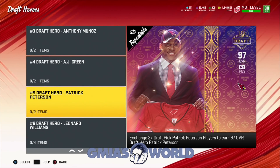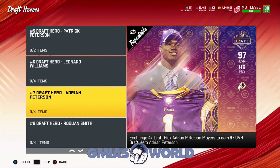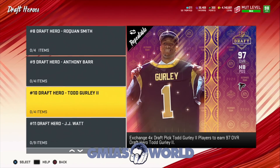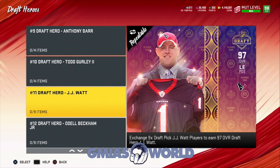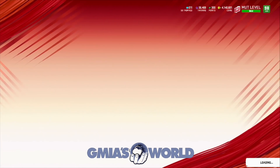After all that situation, we can get any of these 97s for free — which one do we pick? Which one have you guys been using? I can't use Anthony Barr — a lot of these cards are just trash. What are they going for in the auction house? They can't be going for that much. They have to be going for like 200K or something, right? Let's go check that out.